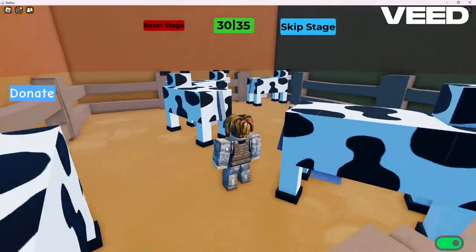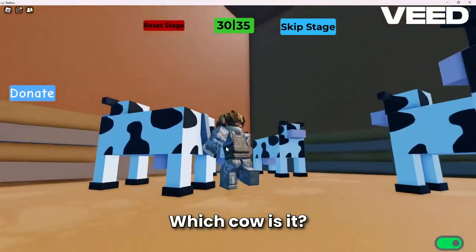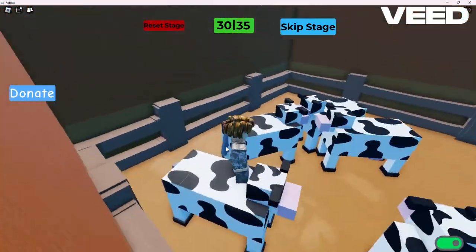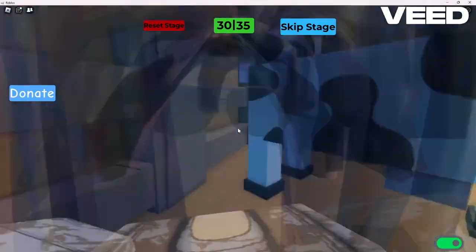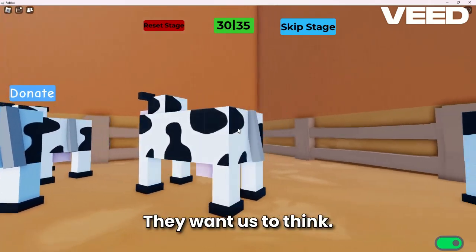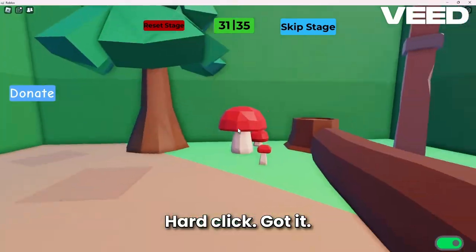Found it. Which cow is it? Which cow has the button? Maybe none of the cows do. Think outside the box. They want us to think — oh, never mind. Hard to click. Got it now.